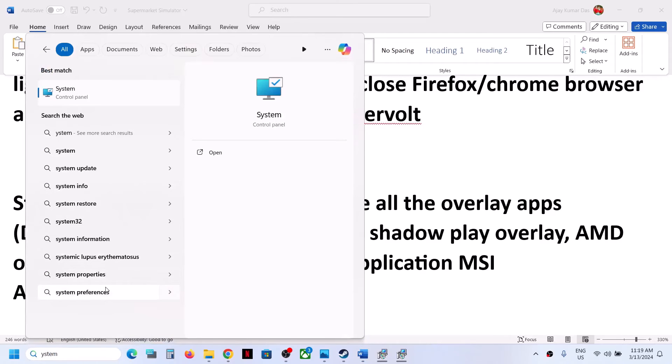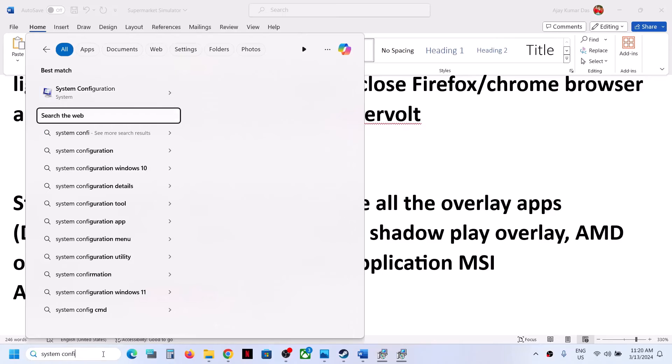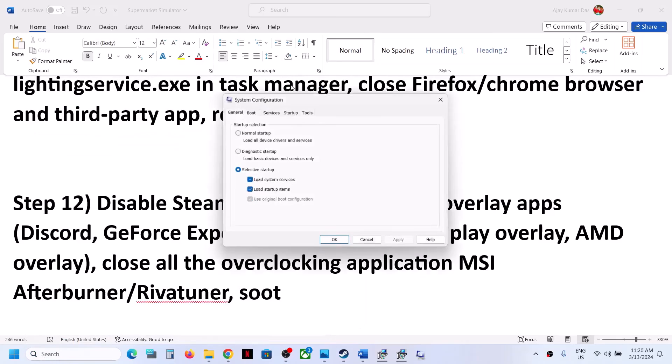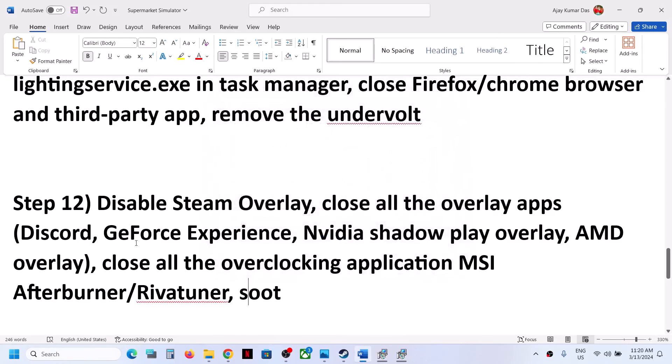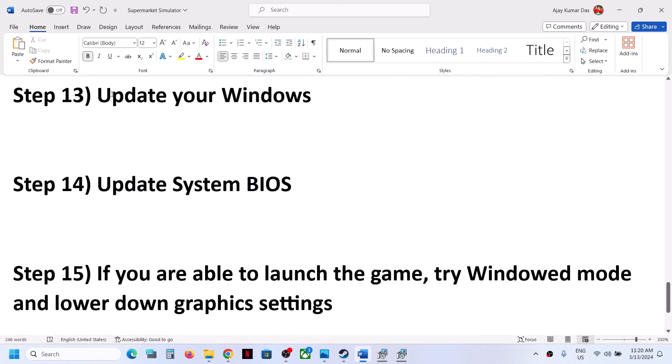To perform a clean boot, type System Configuration in the Windows search box and open it. Go to the Services tab, put a check on Hide All Microsoft Services, then click Disable All. Click Apply, then OK. You will see a restart option — restart your computer and then launch the game.